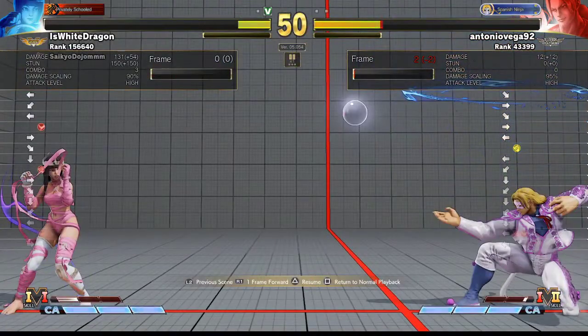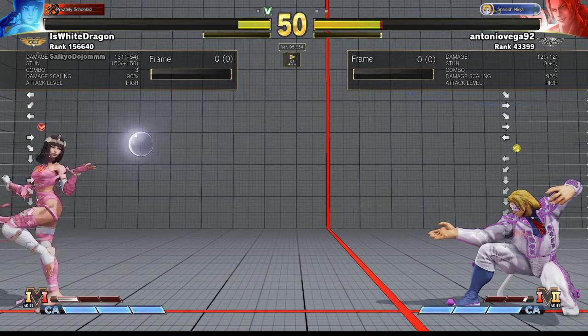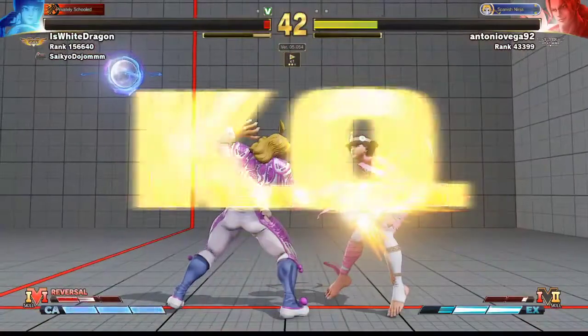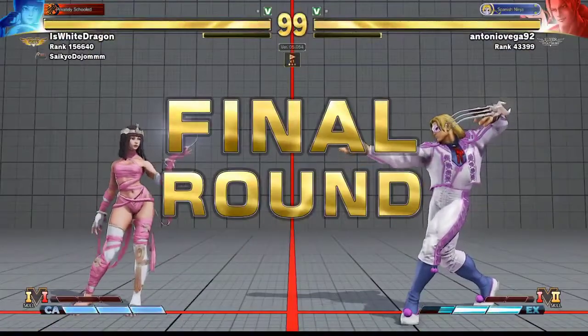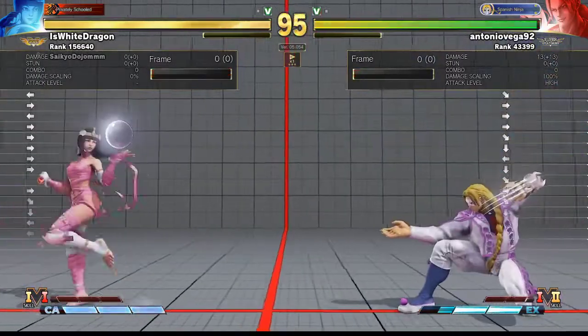Again, this is where you should be walking forward. What you're trying to do here is get lucky with one move. What you have to think to yourself is: if she blocks that move, you lose. So is what you're about to do worth it? Because I believe she can super you. So you should be walking forward again.